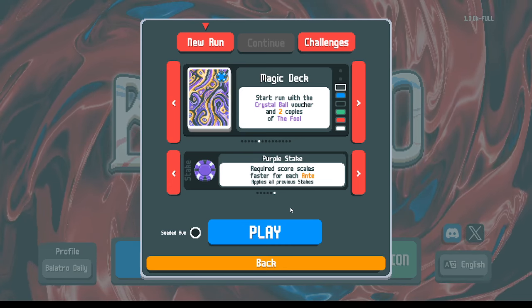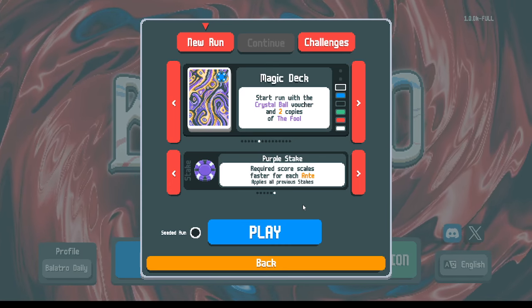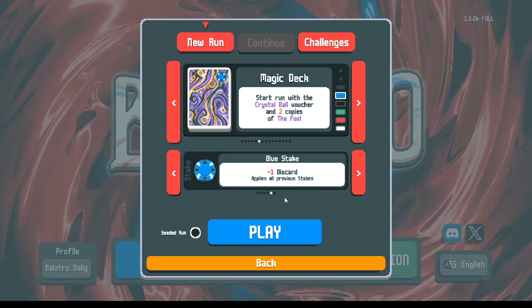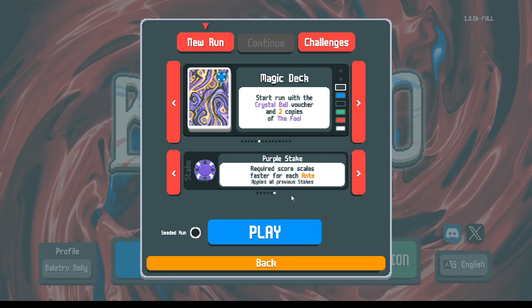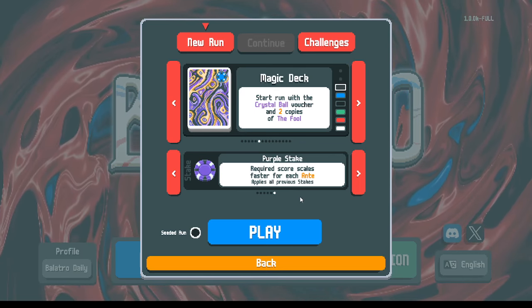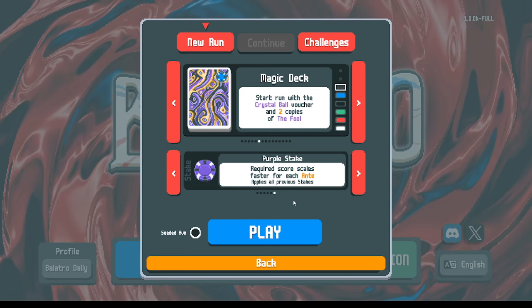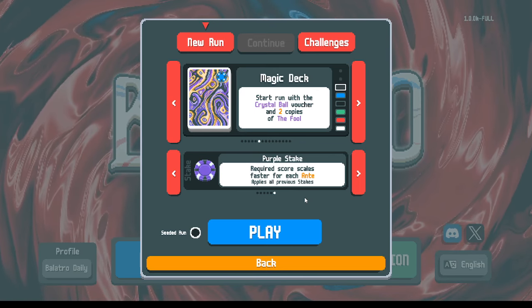Instead of blue stake, we're playing on purple stake. This doesn't change the rules but just raises all the numbers — similar to green stake, all those scoring thresholds are higher. If blue stake says don't play higher-ranking hands because you can't make them as easily, purple stake says flushes aren't going to cut it anymore — you really need those higher-ranking hands. All stakes are cumulative, so we have minus one discard plus faster anti-scaling. On purple stake, don't expect to win every time.